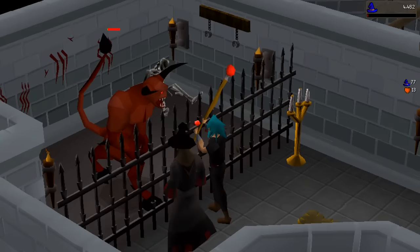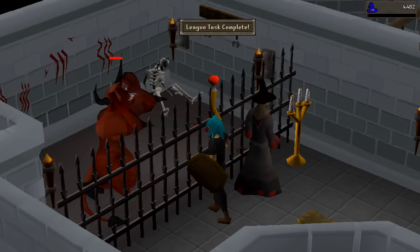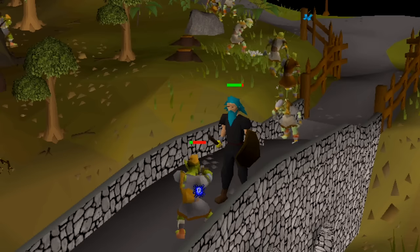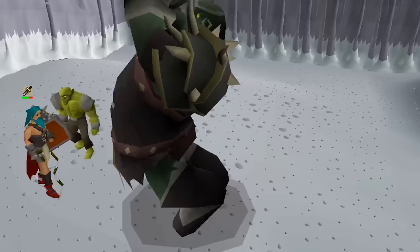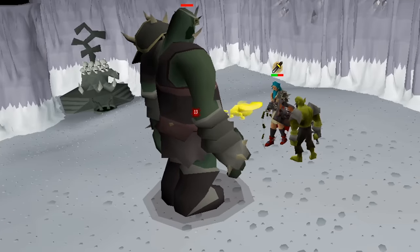Complete tasks to unlock further areas, but think carefully. You'll only get access to three other regions, so choose wisely. Tasks can be as simple as defeating a goblin, or as difficult as winning a specific reward from a challenging boss. And the more tasks you complete, the more points you get to spend on powerful relics.